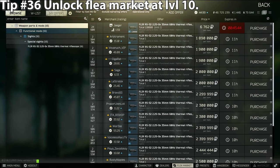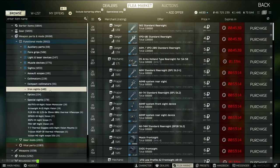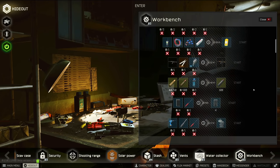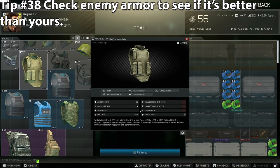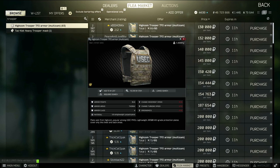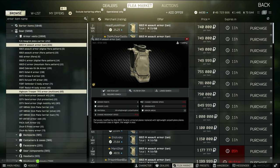Tip number thirty-six: the flea market unlocks at level 10 currently — they have changed the level requirement before, but right now it's level 10. Tip number thirty-seven: upgrade your hideout as often as you can; it is not a gimmick. It will make you money, give you buffs, and do a whole lot more. Tip number thirty-eight: early game armor is really important — always check if the enemy has a higher-class armor for you to wear. Tip number thirty-nine: also make sure your armor has high durability. A class 4 armor with 40 durability is better than a class 5 armor with only 10 durability.